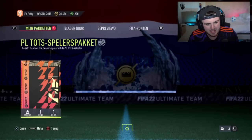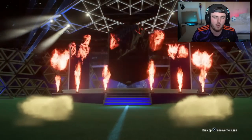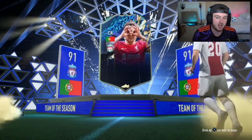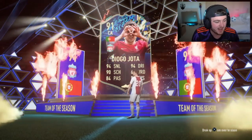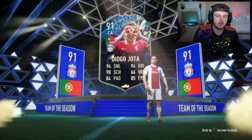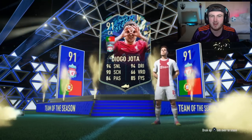We've got Gibby's pack now. Gibby is notoriously red-listed — he's had the most ridiculous icon pack luck this year. Let's see if it translates to Team of the Season pack luck as well. I thought for a second it might have been Ronaldo — very close — but it's not. It's Jota. I feel like Jota will be very common.